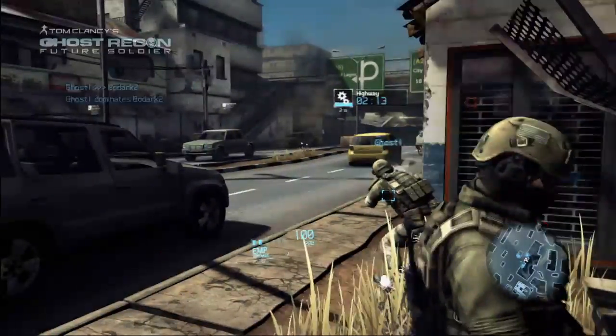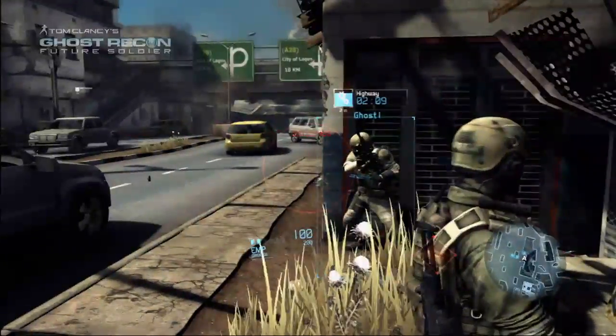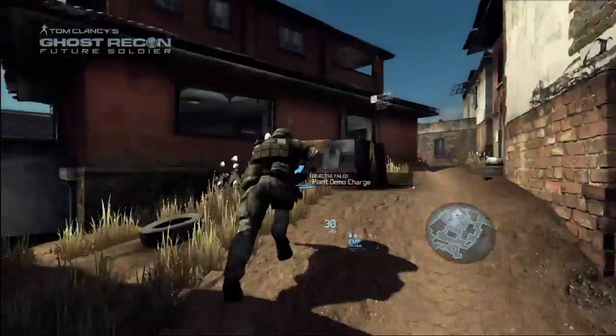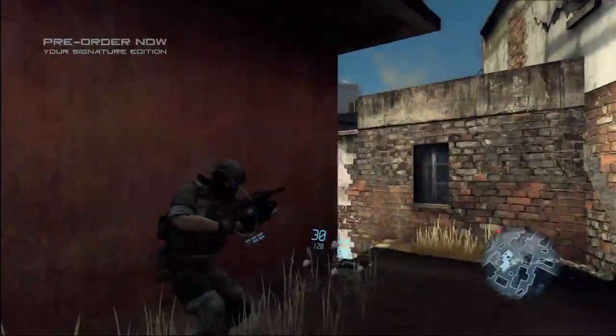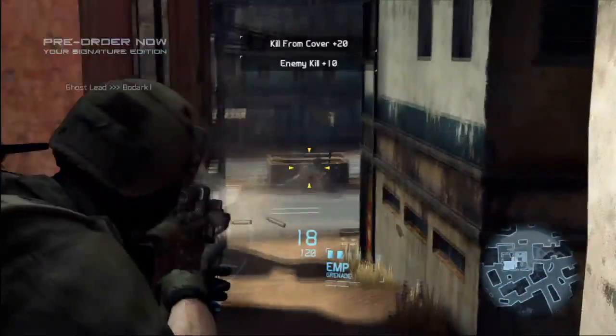The mode we're showing today is Conflict, which is our objective-based team deathmatch. Ghost Recon Future Soldier will feature four multiplayer modes, all objective-based to encourage teamwork. We're bringing the most refined cover system available to the Ghost Recon franchise. Cover swapping is the fastest movement in the game, and when the bullets are flying, cover is your friend.